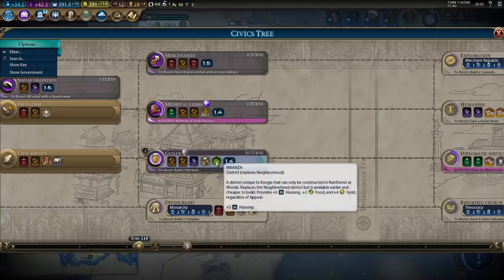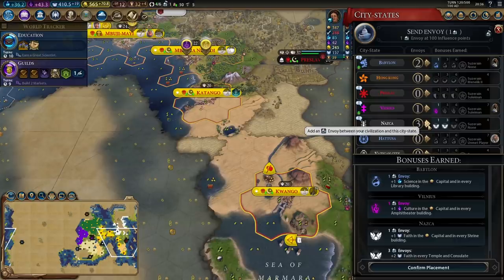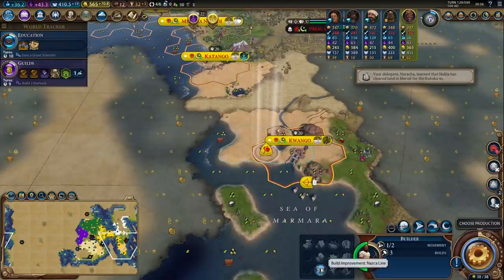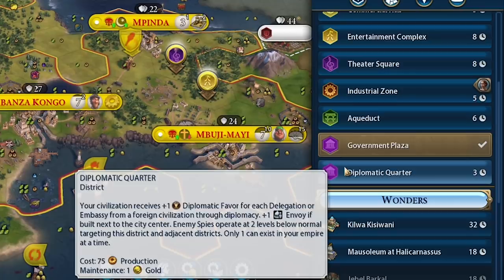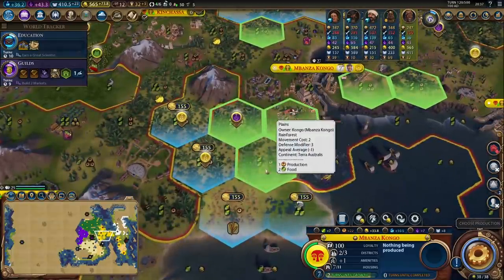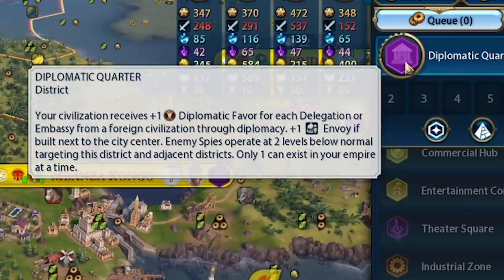Next up is researching Guilds for the governor title and access to the Umbanza. The Umbanza is our unique district replacing the neighbourhood - we're going to want one in every single city, not just for the food and gold but also because later on they let us build a shopping mall which is a great source of extra tourism. Let's grab suzerainty of Nazca right now to enable placing Nazca Lines and get real value out of a city like Quango. I really want my diplomatic quarter - I'll place it on this jungle tile. Having the diplomatic quarter gives plus one diplomatic favour for each delegation from each foreign civilization, and I get the extra effect of being more defended against spies.